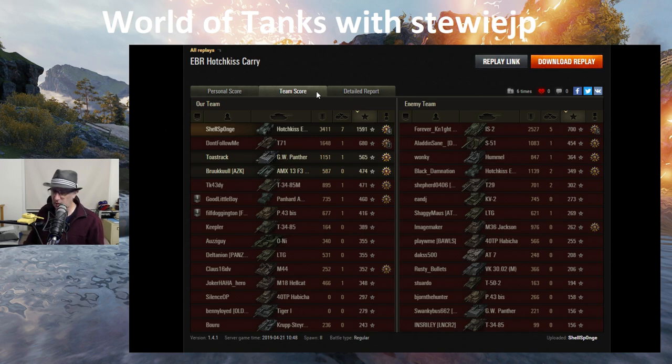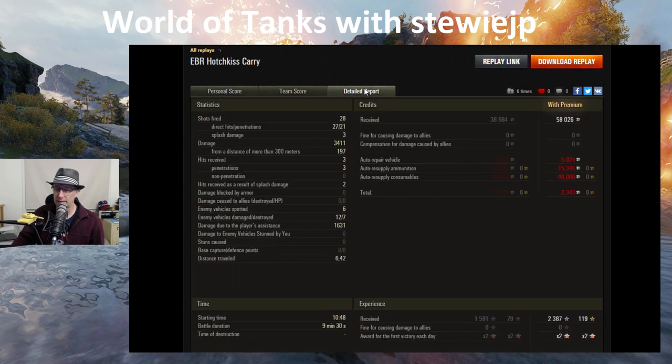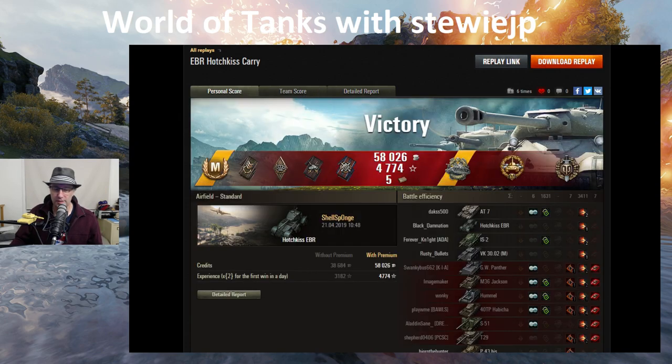Shell Sponge topped the score charts: 2811 hit points of damage, 1591 base experience. Fired 28 shots, 27 hit - nothing wrong with that accuracy - 21 penetrated, a little HE damage as well. Three and a half thousand damage done, 1631 assisted damage. Ace tanker cost him a couple of thousand credits though, because he's probably running big repair kits on the French wheeled light tank, which does take a bit of crew and modular damage when hit by derpy guns. Don't forget to check out Shell Sponge on Twitch - links down below.